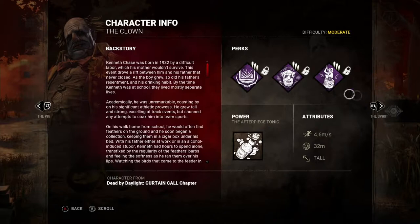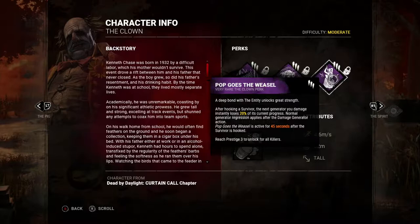Moving on to the final perk, Pop Goes the Weasel. After I hook a survivor, the next generator I damage instantly loses 20% of its current progress, then goes back to normal regression speed. That's active for 45 seconds after a survivor is hooked. He's on the fast archetype at 4.6 with a large terror radius.